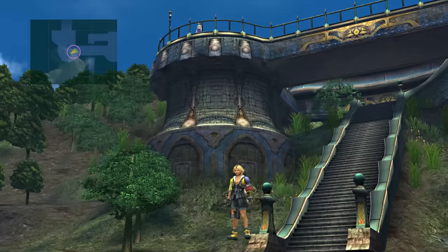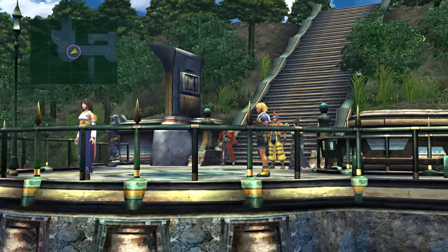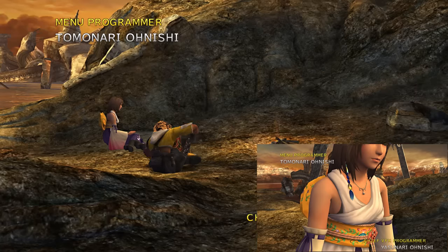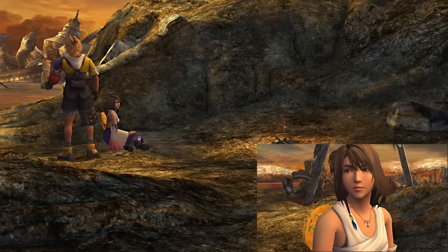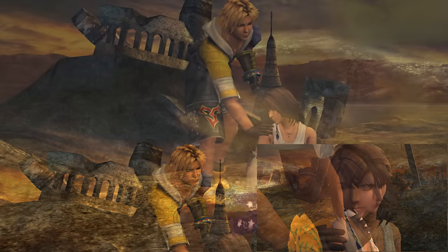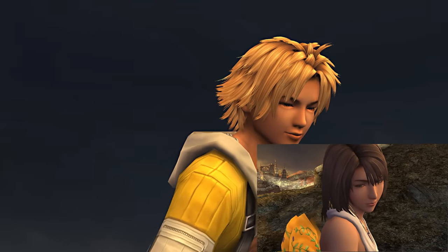Before that scene starts, you can see another model of Tidus being stored out of bounds — this is the model that's actually going to be used in the cutscene. Just one more example: during the introduction, there's a close-up of Yuna with Tidus's hand on her shoulder. Normally, animators would do really wacky things with the Tidus model just to keep him out of frame but keep the hand in. But shockingly, taking the camera out will show you a full-body animation that never gets seen by the player.